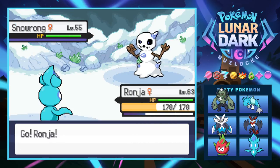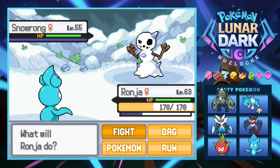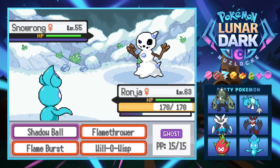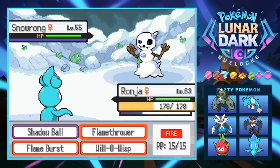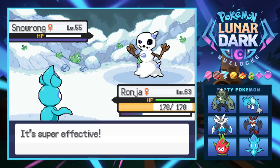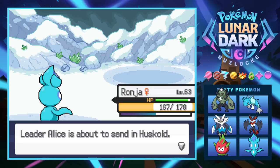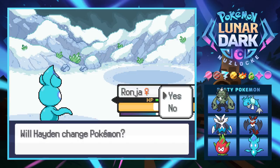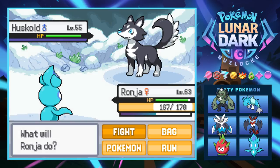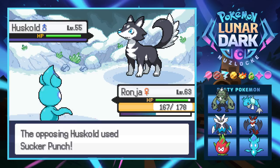Alice leads with Snow Wrong at level 55 — not bad at all. We probably should have led with Troll, but we just Flamethrower it anyway. We outspeed and it gets melted — nice and easy. Of course there's Hail set up, which is annoying. Next is a Huskold at level 55 — we stay in with Ranja. It's frail and we have quite a few levels on it. Oh — it's actually faster and gets a Sucker Punch off!